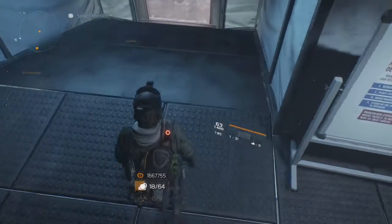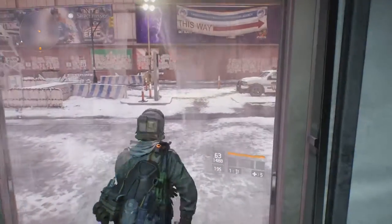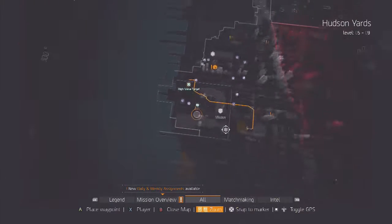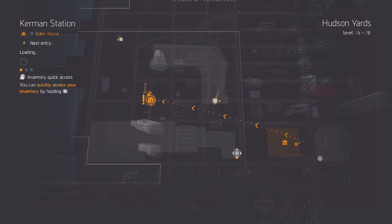We'll do our little slow walk that we're forced to do out of this last section. Check the map — the quickest thing to do is fast travel to this safe house and do the last distance on foot. I like these daily targets, gives you something to do.